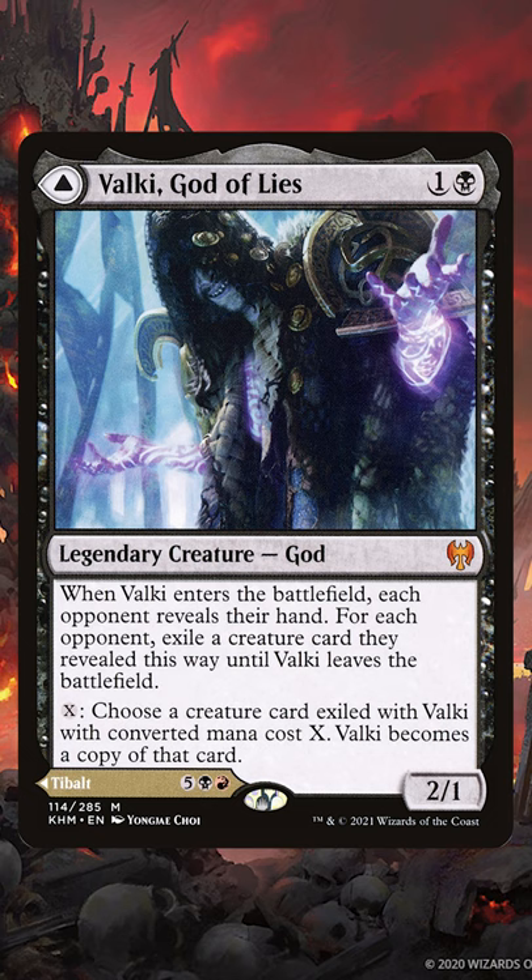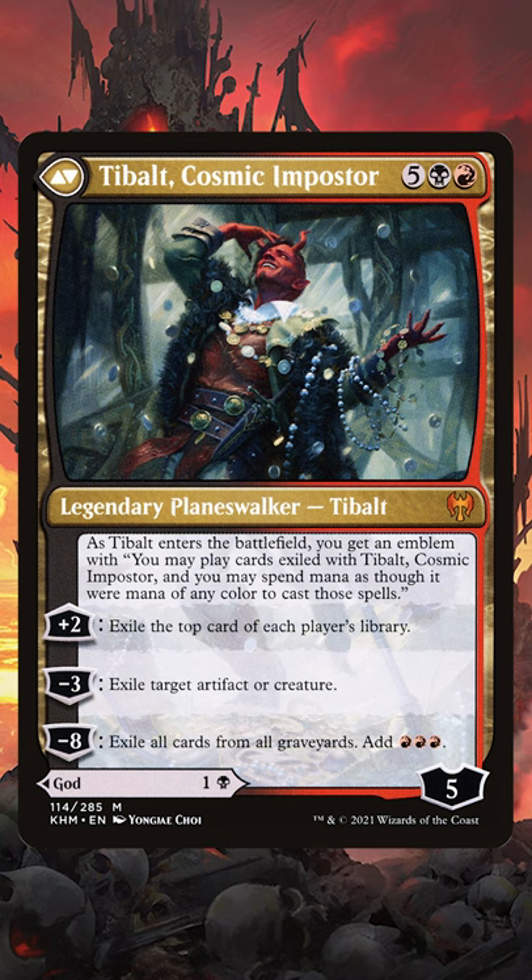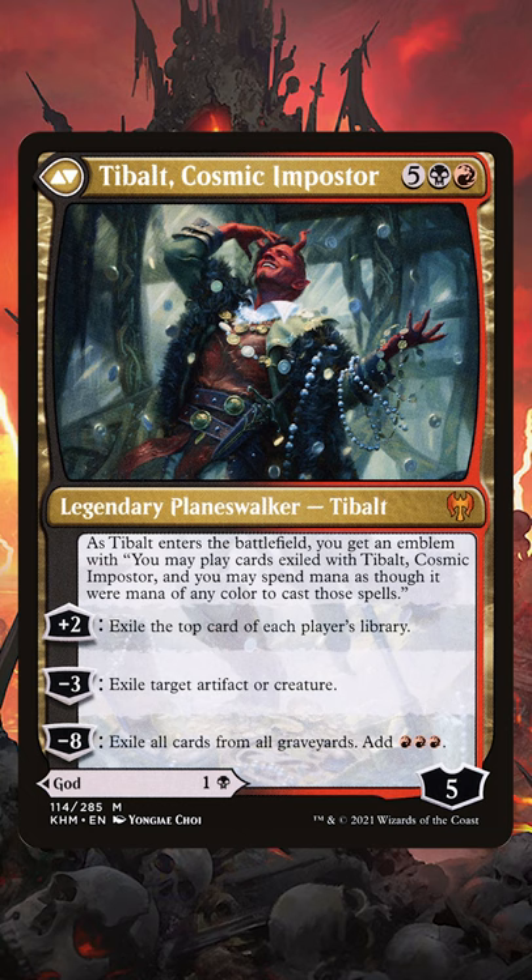On the back side is something really great for Commander. Seven mana — and remember you can always play cards exiled with Valkki. Plus two brings up to seven loyalty and exiles the top card of each player's library, including your own, and you can play those cards. Minus three is great removal: exile target artifact or creature, and you can play that whenever you want.